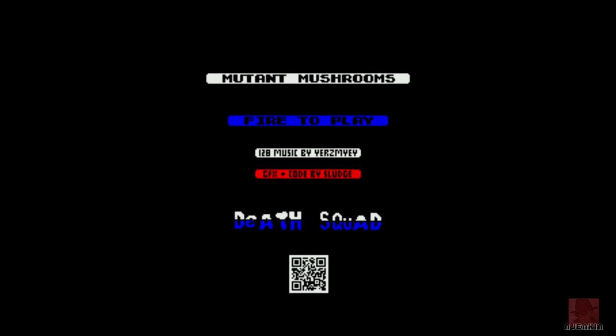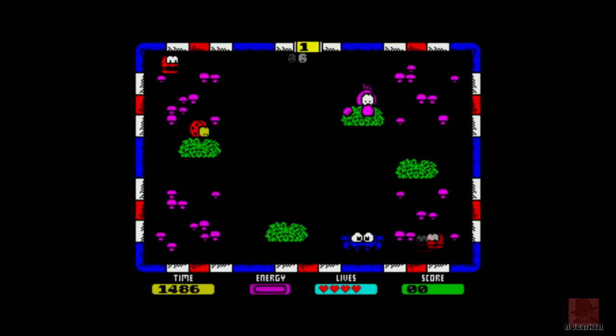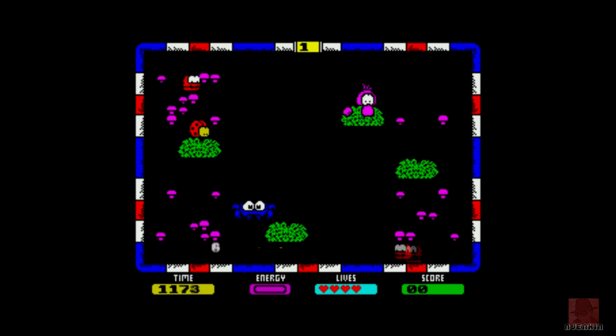It's single screen action over different levels and you must shoot a load of mushrooms without getting hit or depleting your energy. Your cap's been stolen and you need to get it back. You're that white square thing going around. We've got a timer down the bottom left that goes to zero, next to that is a magenta energy bar — each contact with one of the enemies chasing you will deplete that a little bit — and then your lives and score.